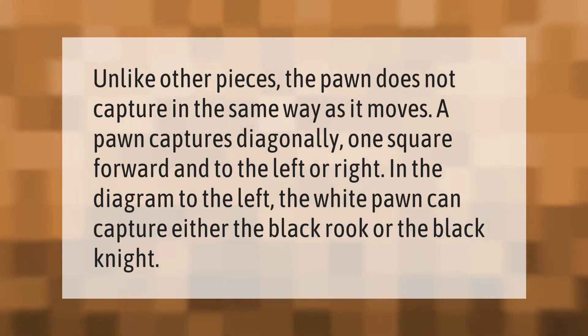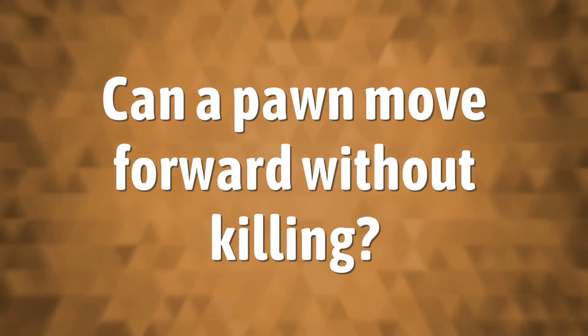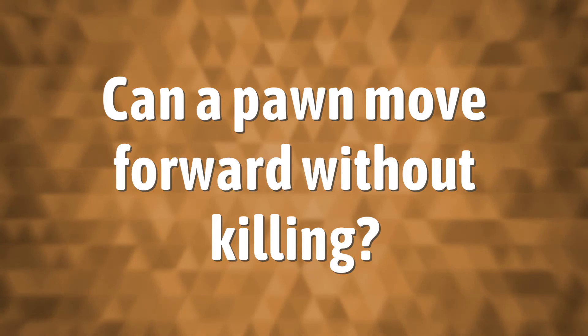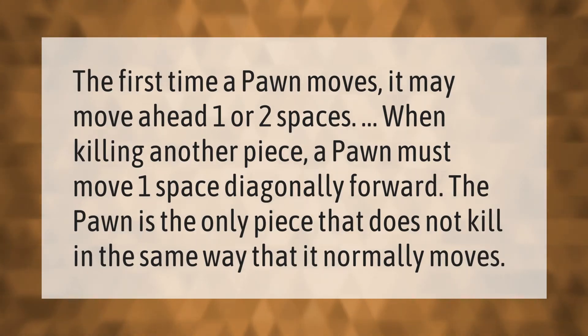In the diagram to the left, the white pawn can capture either the black rook or the black knight. The first time a pawn moves, it may move ahead one or two spaces.